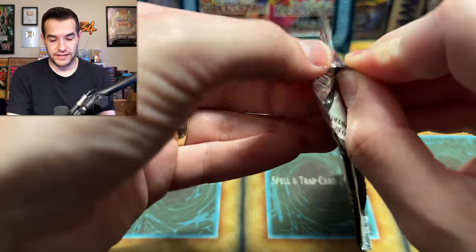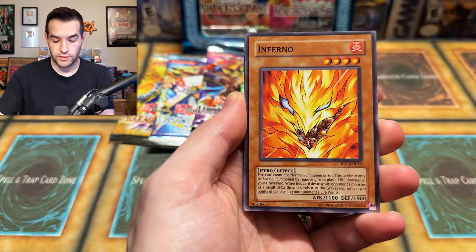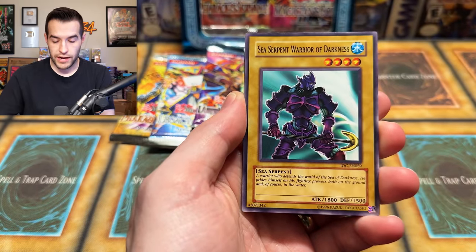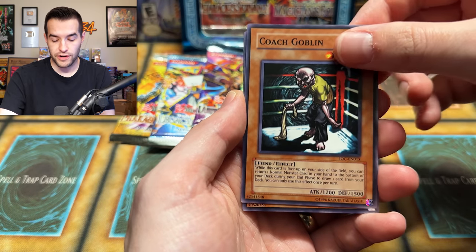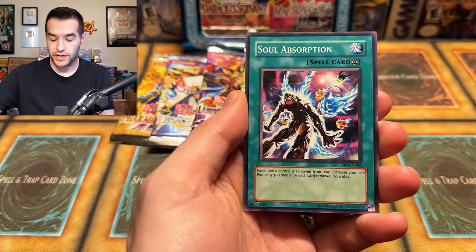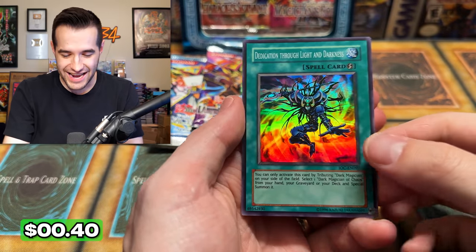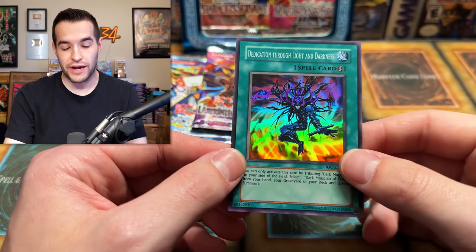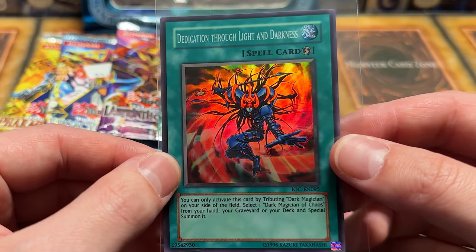I do not have faith that we're going to pull anything here. Invasion of Chaos — not feeling promising at all. That's an interesting crimp there — IOC FOTB. Soul Tiger, Inferno, DNA Transplant. I have no faith right now, I need to believe. Sea Serpent Warrior of Darkness, Prickle Fairy, Coach Goblin, Lord Poison, Soul Absorption. And our final card out of IOC — please make it happen, come on Chaos Emperor Dragon! A foil — Dedication Through Light and Darkness! It might not be one of the big three, but it has one of the big three on the artwork. We'll take it. Finally! We got a super!